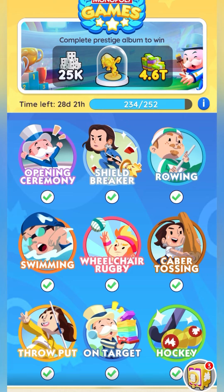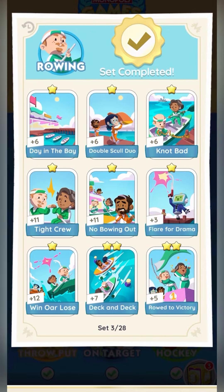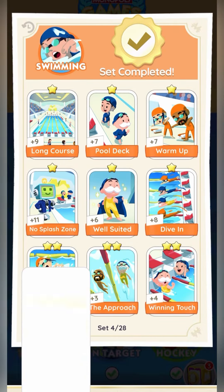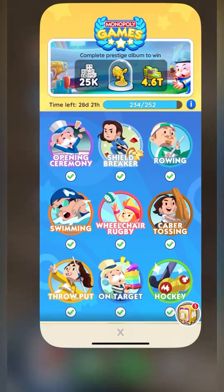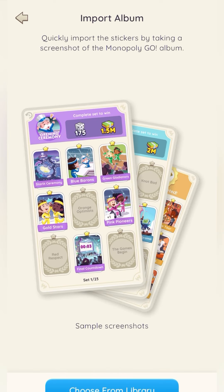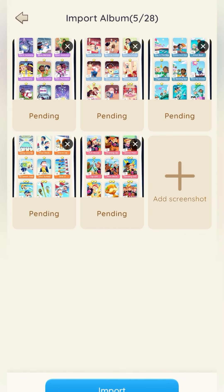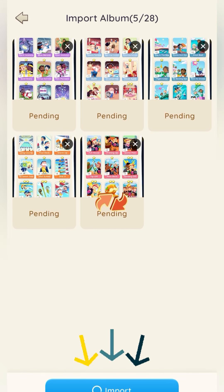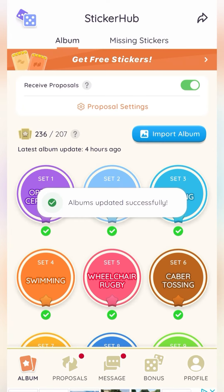Click on your album and open each of your sets — screenshot the first one, second one, third one, fourth one — just take a screenshot of each set until the end. Then go back to Sticker Hub, hit that Import Album button, choose from library, select your screenshots, and hit Import. It only takes a couple seconds — five of them imported in like three seconds. Hit Finish and your albums are updated. That is a huge advantage that Sticker Hub has.